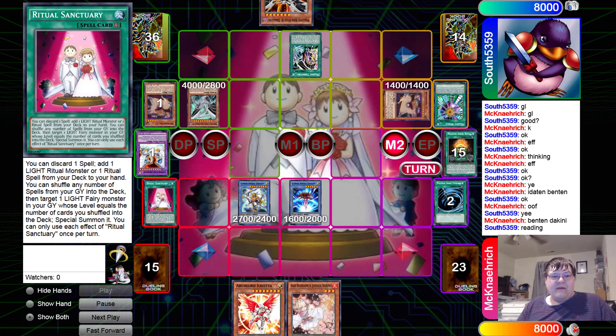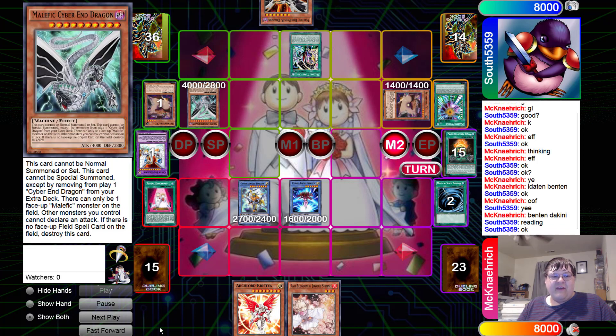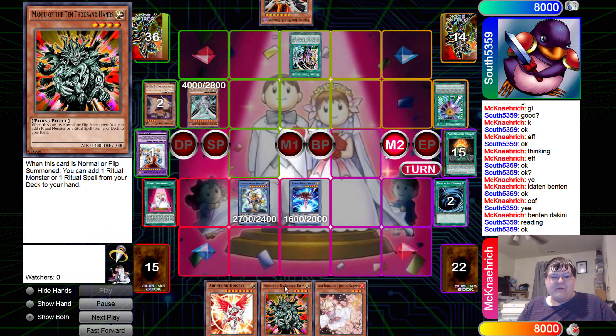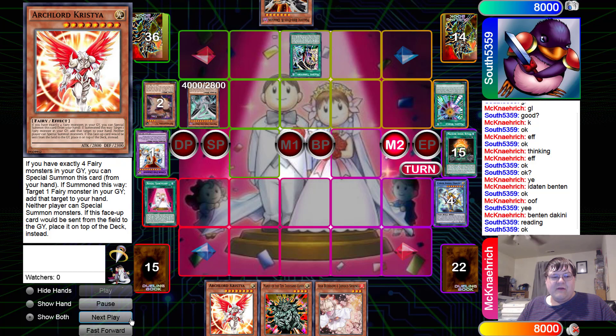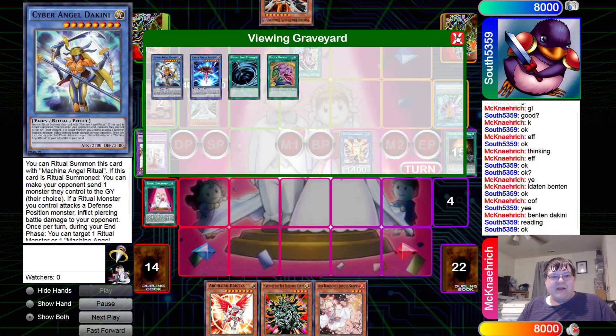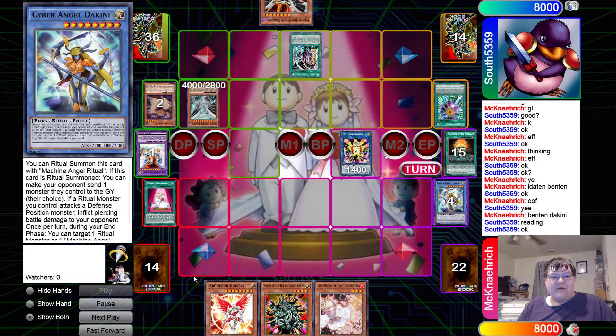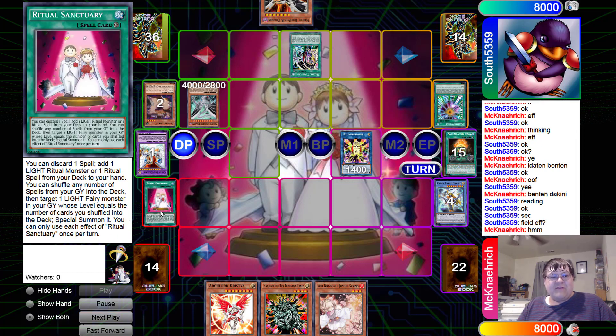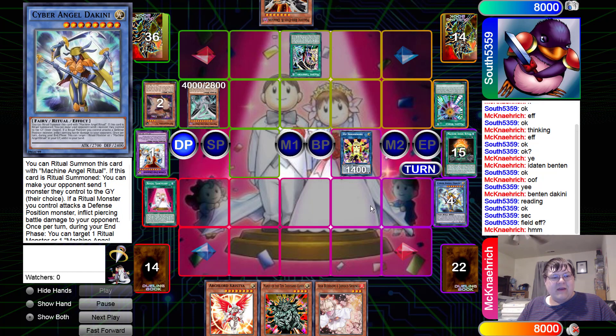Dakini forces one of the two monsters off the field — goodbye Retaliating C. We've still prevented our opponent from dropping Christia. We go ahead and Link Summon Hip Hoshigeneral, putting us at two Lights in the graveyard. We're getting close — just advancing the game state progressively. That's how this works, and we activate the field effect.